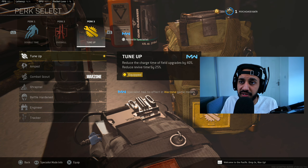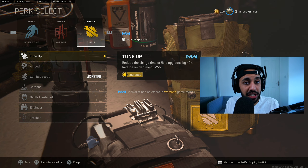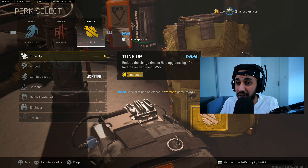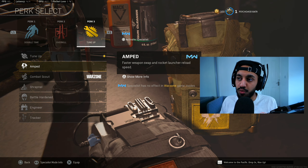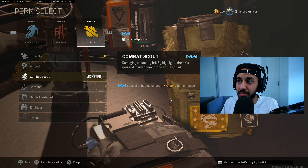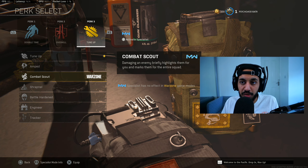Perk 3 is a relatively easy category to choose from because it's not very competitive. Tune Up would be a solid perk if it reduced revive time by 50%, which would be game-changing for players who revive teammates frequently — but right now it's not great. Amped is definitely a strong choice if you're using a rocket launcher or two weapons, letting you swap very quickly. If you run out of ammo on one weapon you can continue firing with the next, making it ideal for aggressive players. Combat Scout is currently the most used Perk 3 and for good reason — it essentially provides wall hacks for three seconds after hitting an enemy.